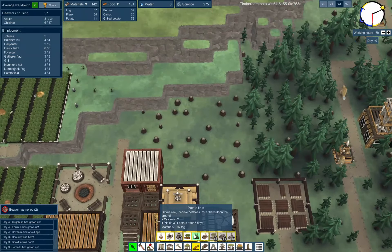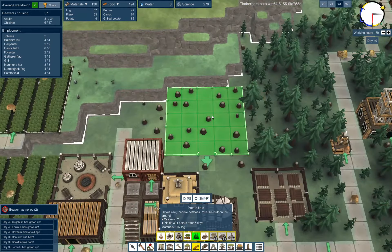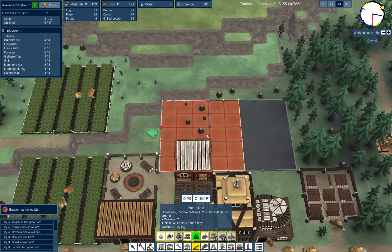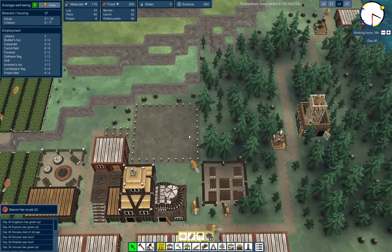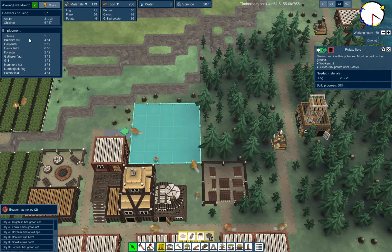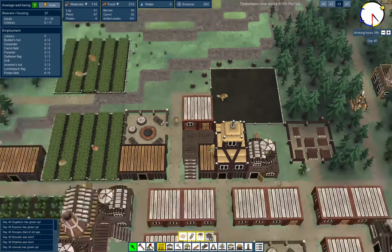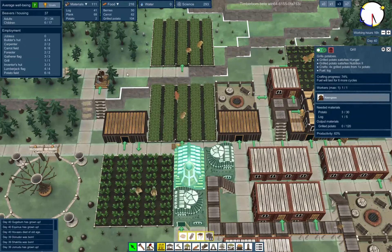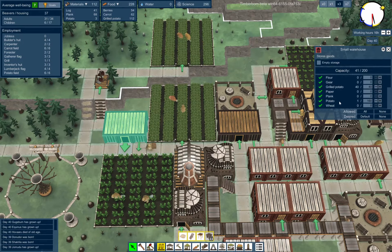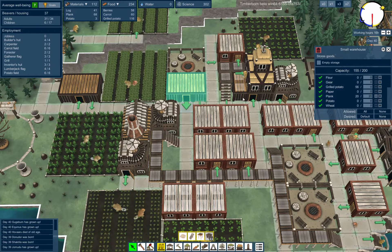Those are all done. Let's put another potato field back in here, like right here. And a path right over there. We happen to have two jobless beavers just in time to work the land and start growing potatoes. I only have one potato in storage — shouldn't have any in the other fields.